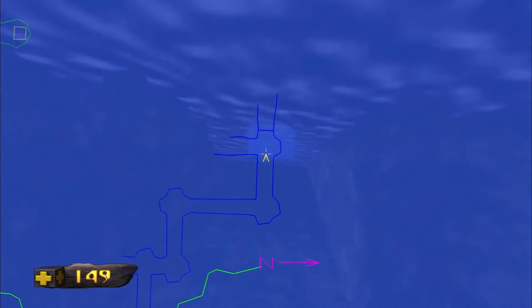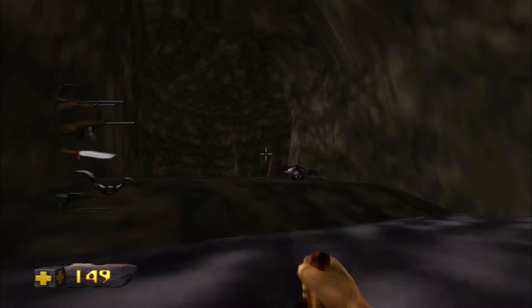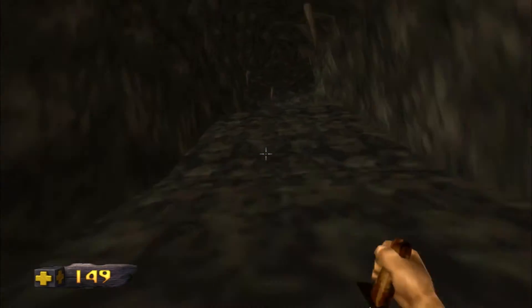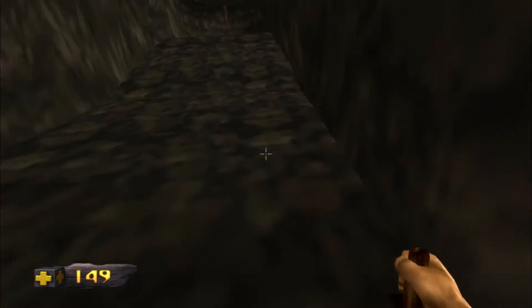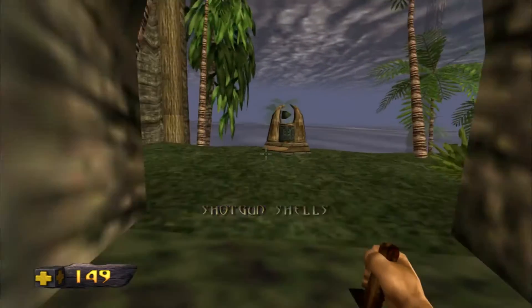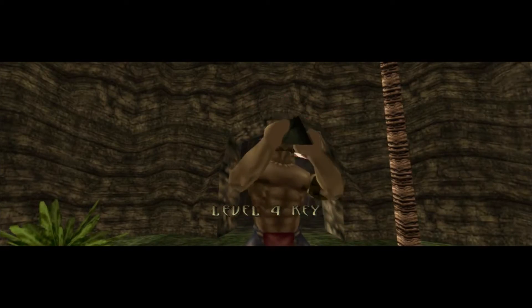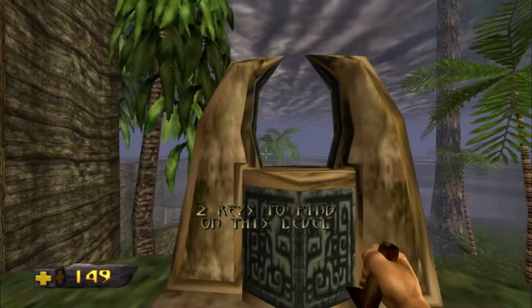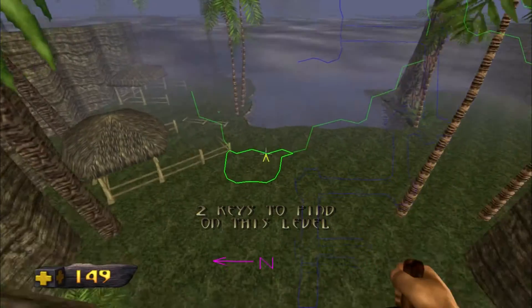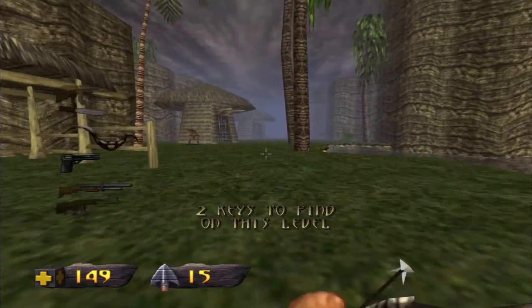Turok can hold his breath for an absurdly long time. This is one of the shorter underwater tunnels in the game. When you swim in Turok you actually have to keep pressing forward on the joystick or the forward key, otherwise you just sort of doggy paddle slowly and don't get anywhere, and drown. Does this game have a plot as such, or is it just run around and kill things Doom-style?